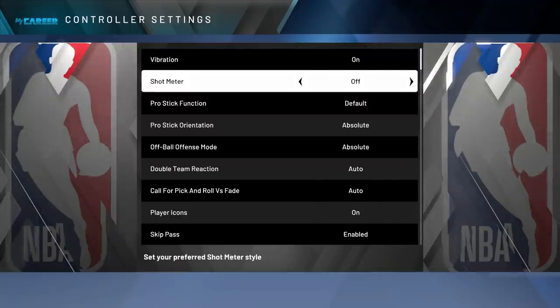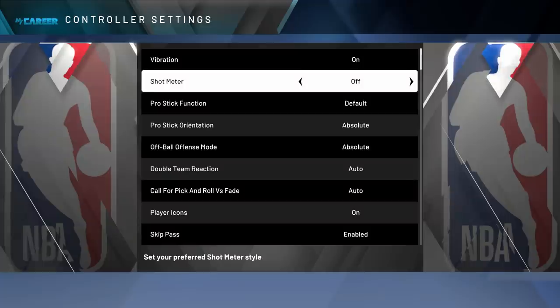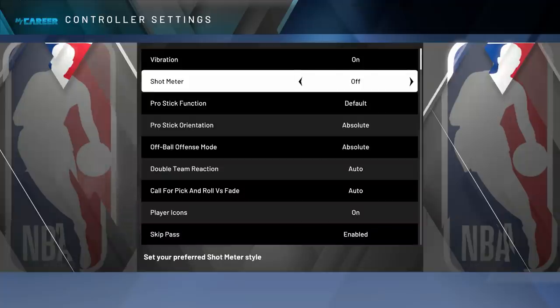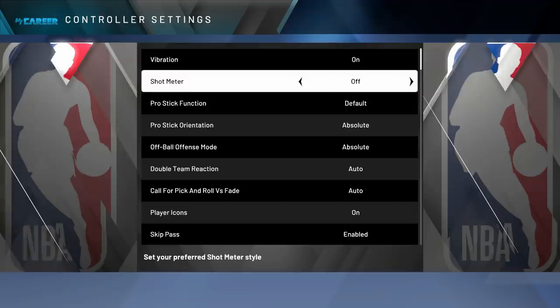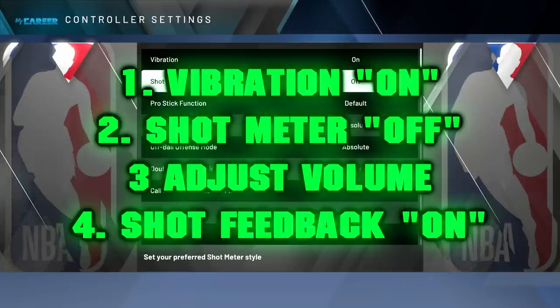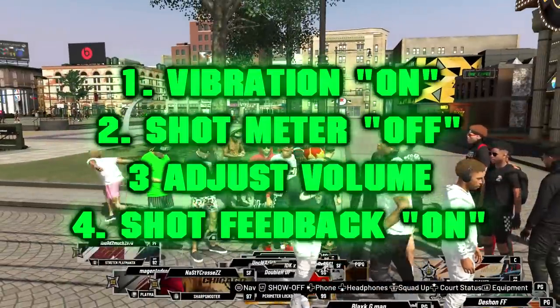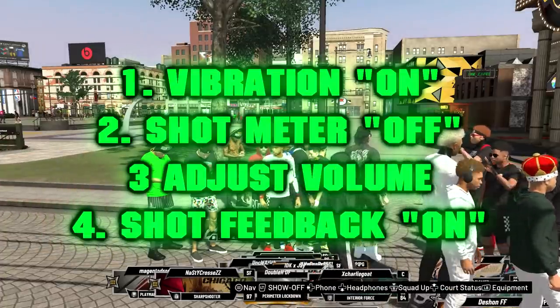The only reason to have your shot meter on is if you can't time your shot without it — there's no bonus to having it on. Shot meter on only gives you more whites and more misses; shot meter off gives you more greens and you make more shots. Think of it like training wheels on a bicycle — you need the shot meter because you can't time it without it. We'll talk more later about how to get used to shooting without a meter. So: turn on vibration, turn off your shot meter, mess with volume settings, and make sure shot feedback is on 'All Shots.'